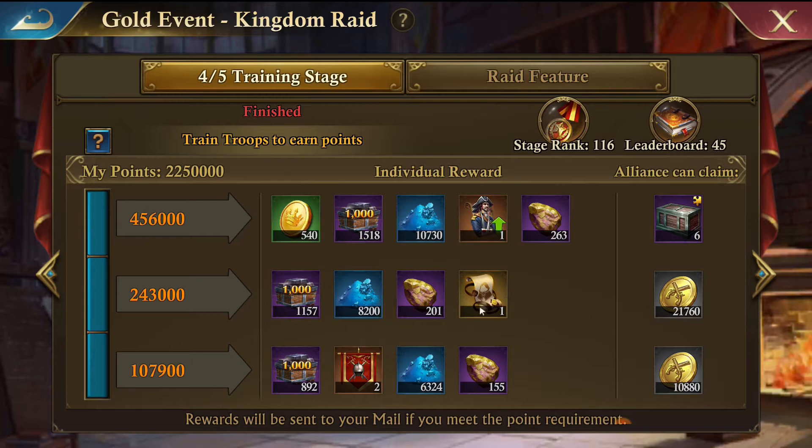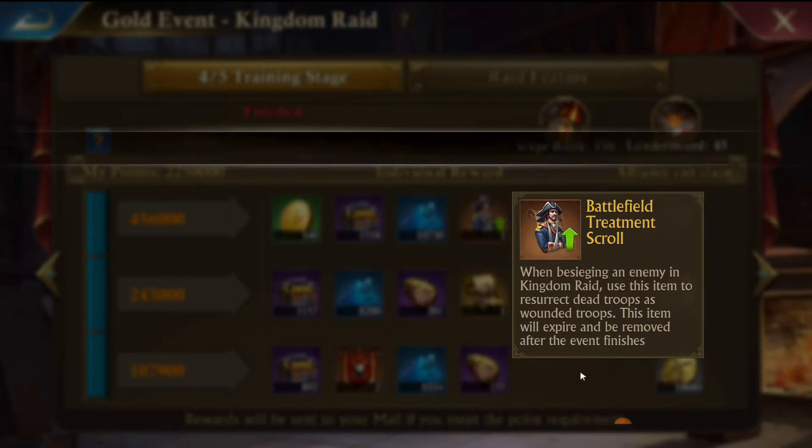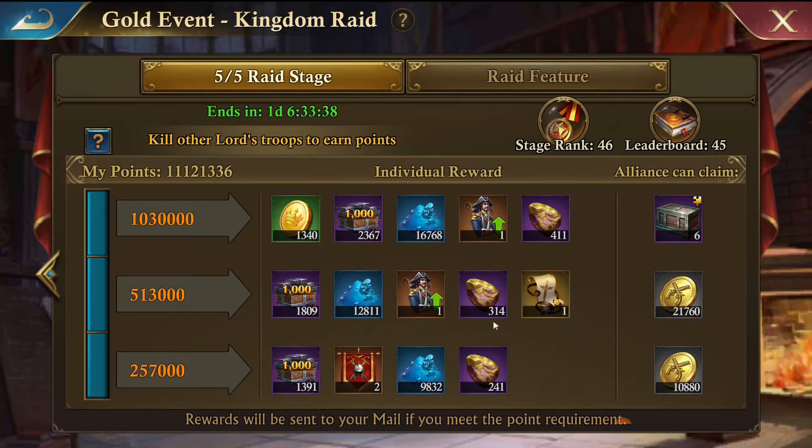The fourth day is the Training stage. It gives you some patterns and stuff but also gives you this Battlefield Treatment Scroll - you only get a couple of these and they're pretty helpful if you're going to attack somebody that's bigger than you. And then finally there is the Raid stage.